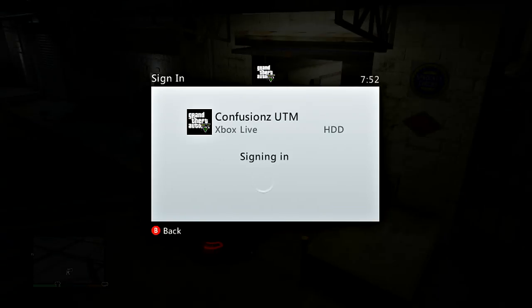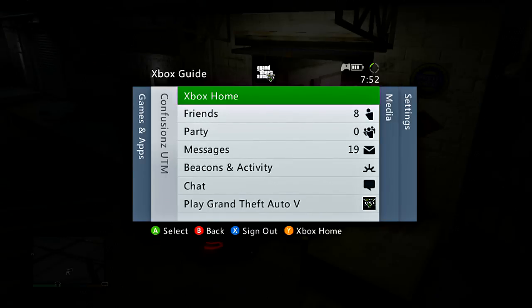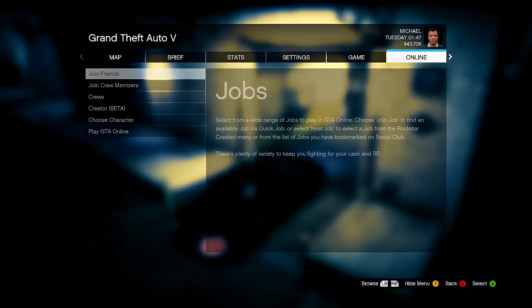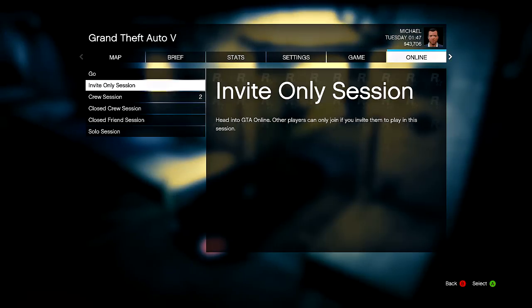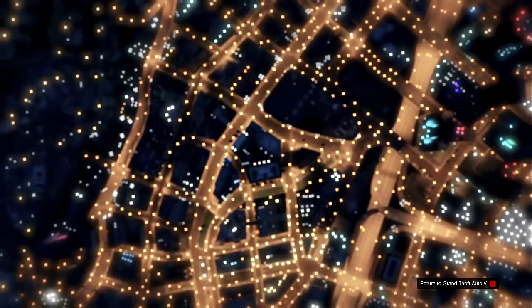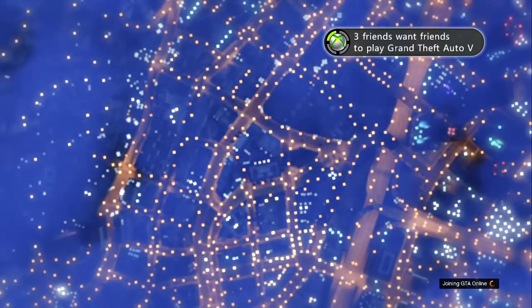Then you will sign in to Xbox Live from here. Once you do sign in, you are going to click the start button again, go to online, and go to invite-only session. Once you get back online, you should spawn near the Los Santos Customs again, if you have it set to last location like I mentioned at the beginning of the video.